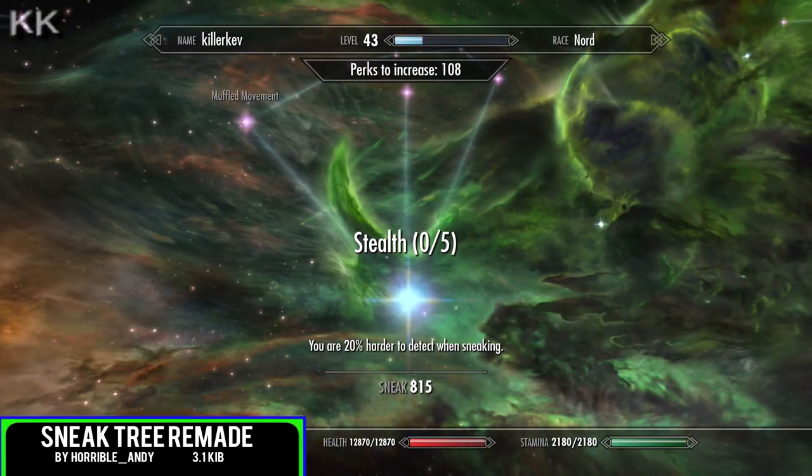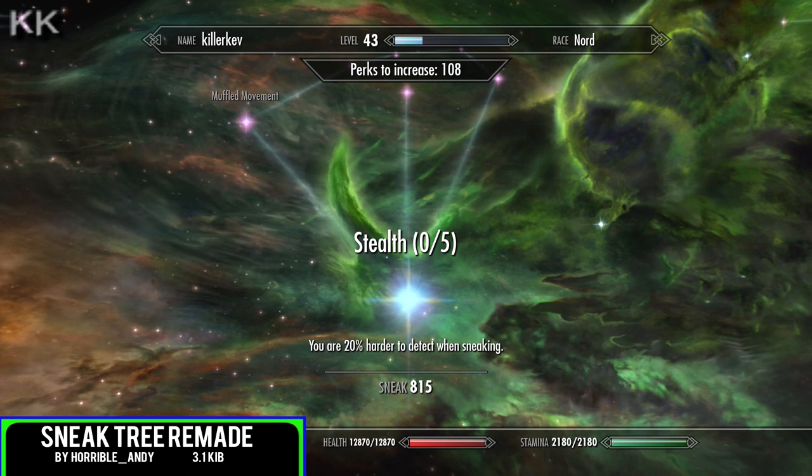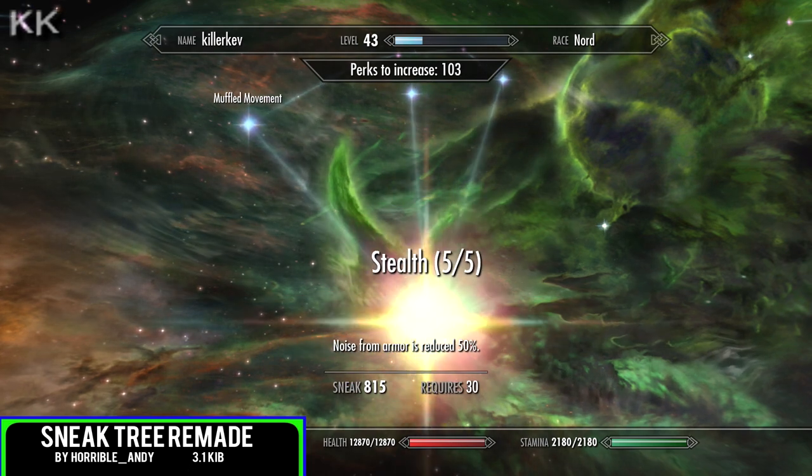For the second spot within this video is going to be the Sneak Tree Remade, coming in at 3.1 kilobytes of download. This mod offers modifications to the sneak tree for a more natural progression, plus removal, combining, and improvement of perks.